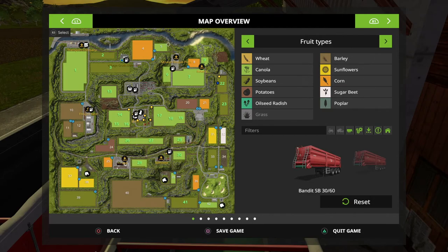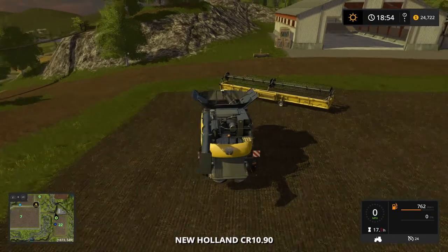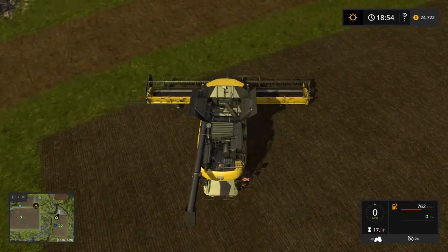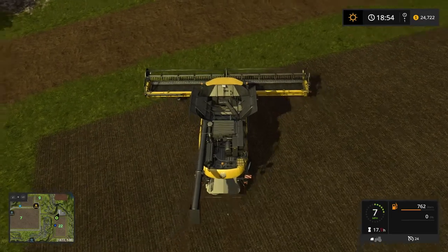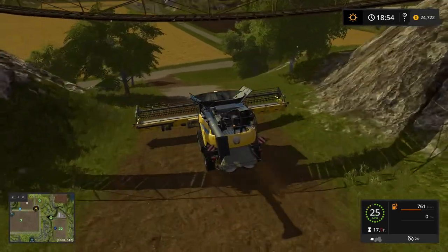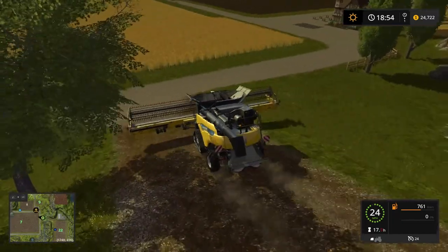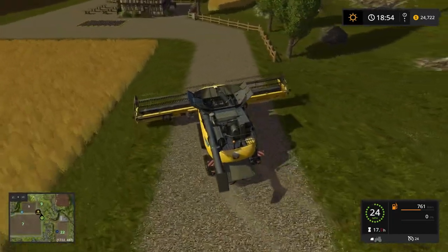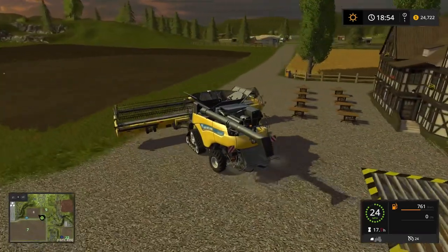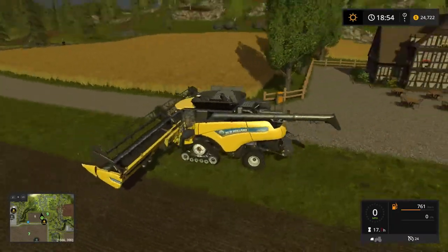The only other field that's really attractive to me right now is field 5 up there, so we'll see how we do with this canola. It's getting very late — it's almost 7 p.m. at Hagenstedt. I think I'm just gonna start harvesting down the hill here since we're already here. May run over to field 9 first — probably need to fast-forward time to the next day, but maybe our canola price would be better.